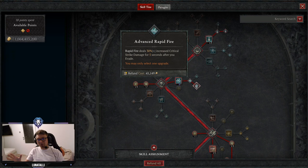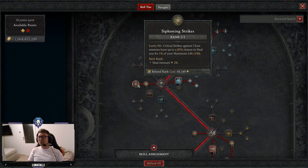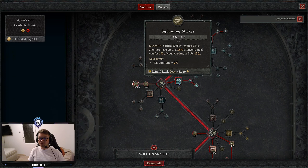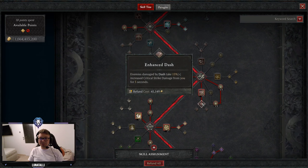When we talk about gear you will understand the choices I made there. 3 points into Sturdy, 1 point into Siphoning Strikes — it could be 2 points if you are playing with Enshrouding Aspect on your helmet instead of Lethal Dusk. 3 points in Weapon Mastery, 1 point in Dash and 1 point in Enhanced Dash. This is a Rapid Fire build heavily focused on Crit Strike Damage, so an extra 15% increased Crit Strike Damage is very sweet, because we need to use Dash anyway to proc close-quarters combat.